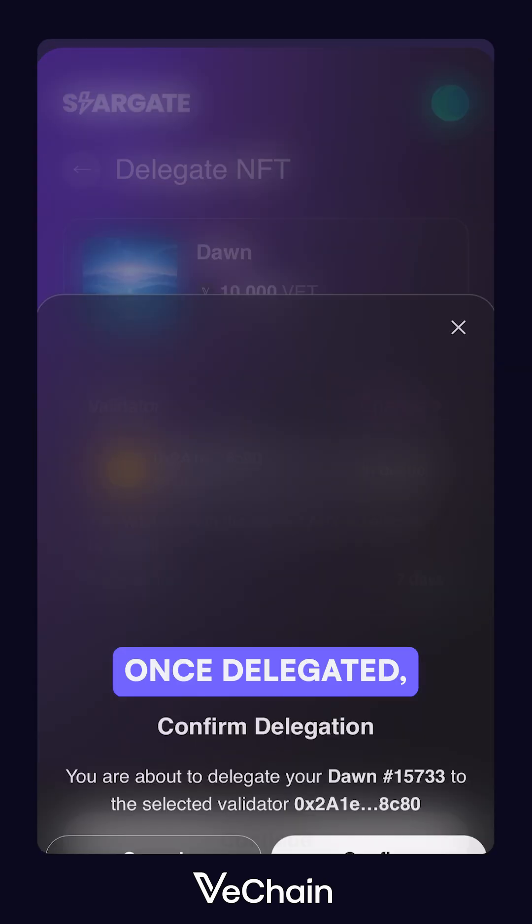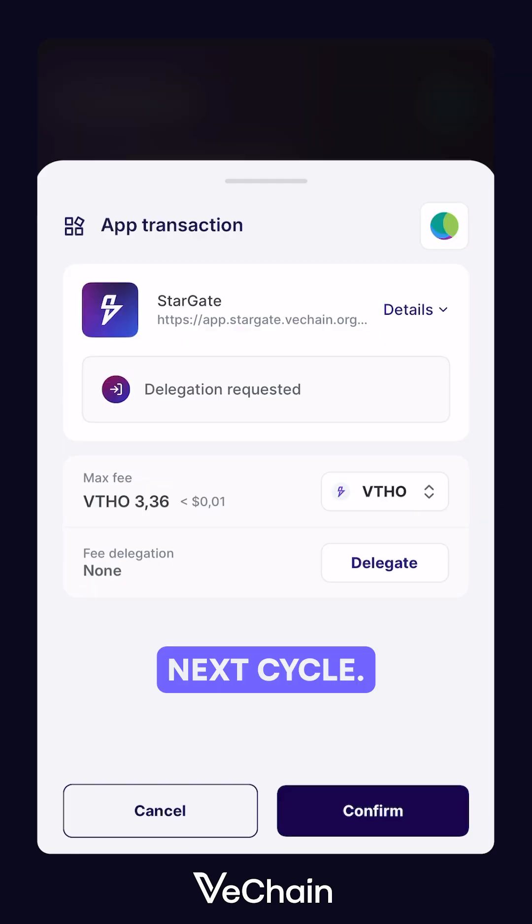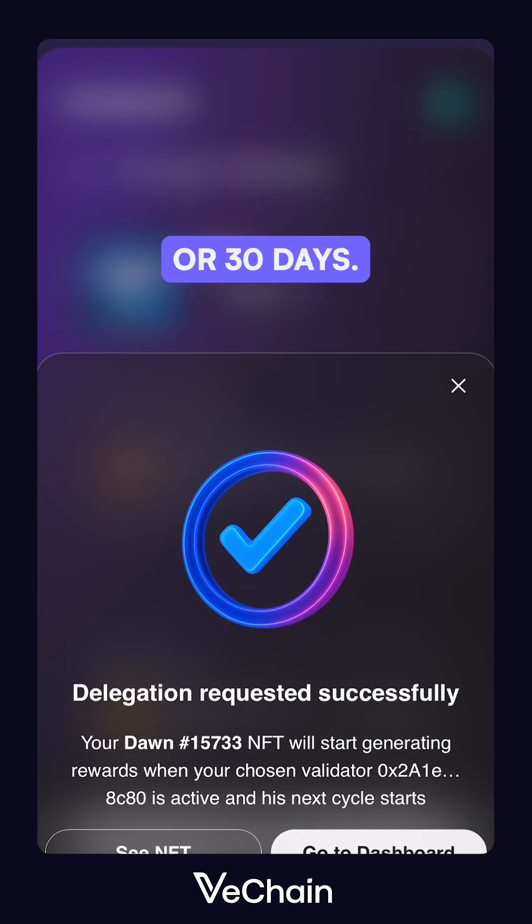Once delegated, your staked VET begins generating VTHO from your validator's next cycle. Your node follows your validator's cycle length, which may be 7, 15, or 30 days.